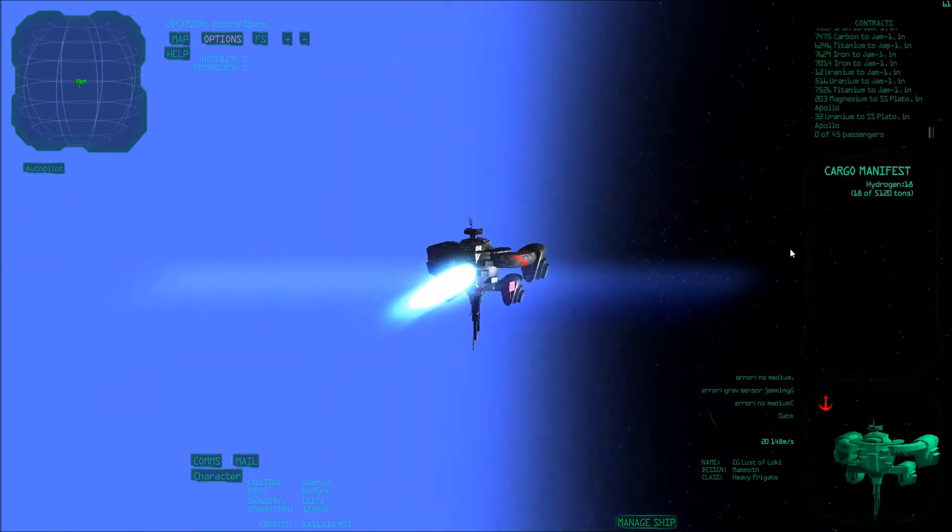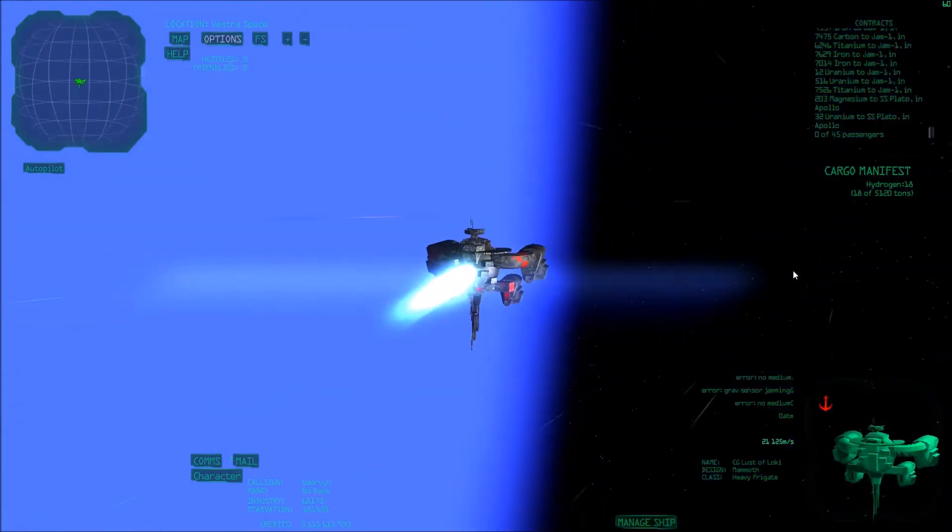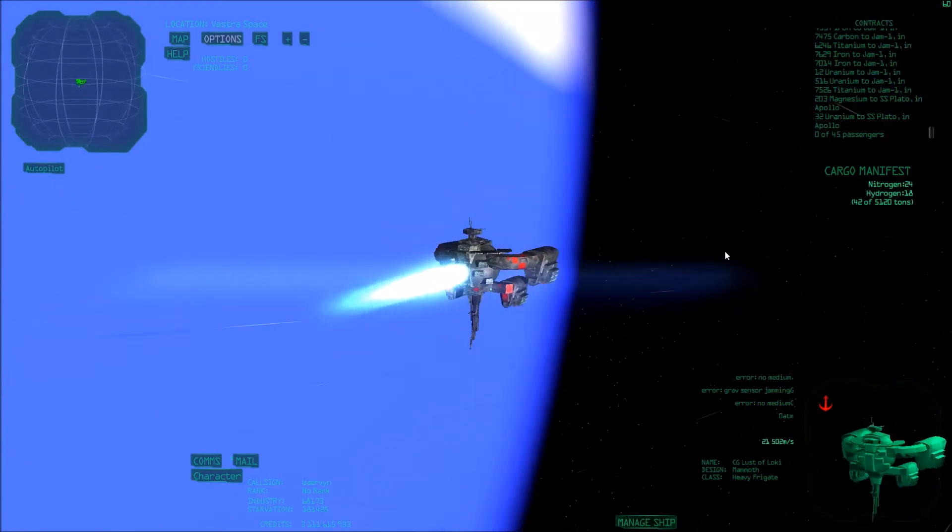As you can see what I do here is I make a turn and exit the gas giant at another point, and I extract nitrogen.